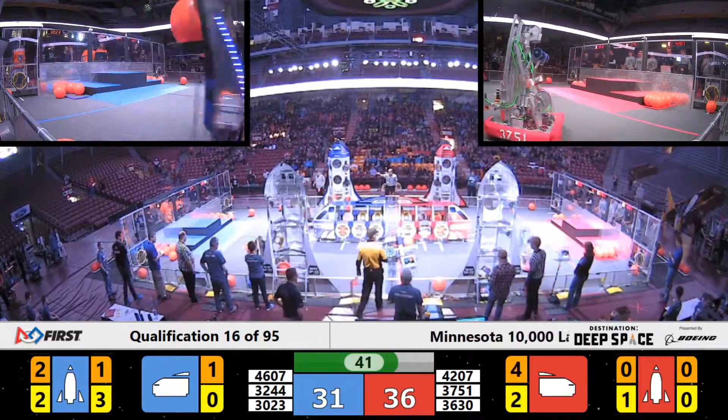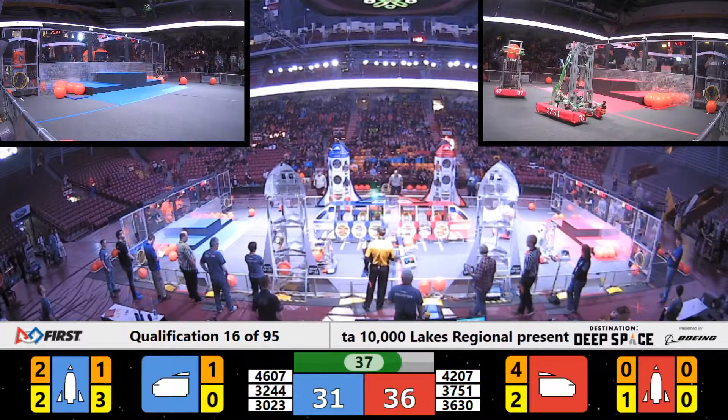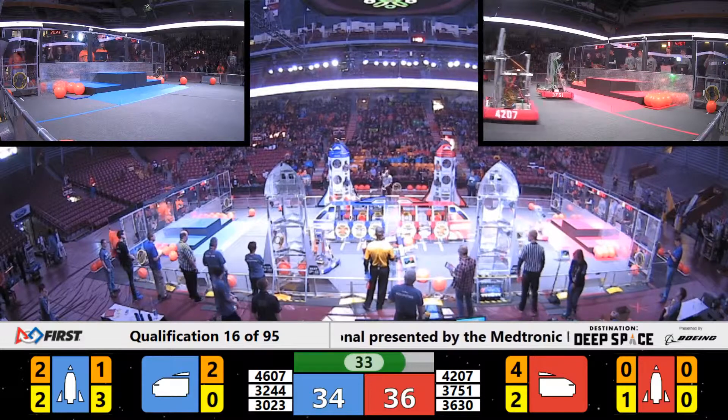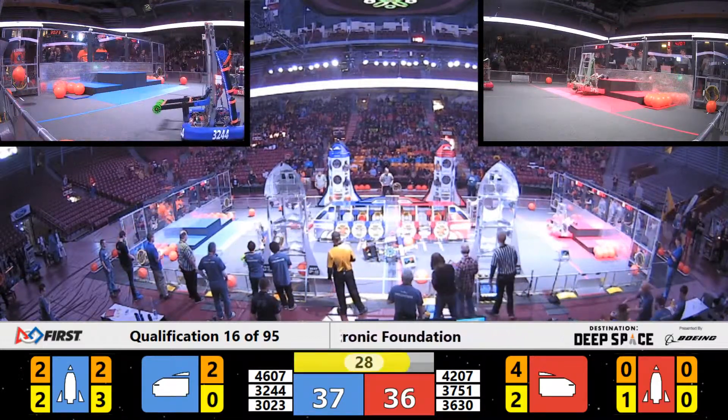Blue Alliance has three hatch panels on one of their Rockets and two on the other. They're bringing more cargo to the cargo ship. Blue Alliance with a one point lead.